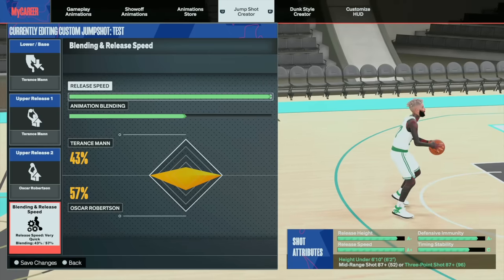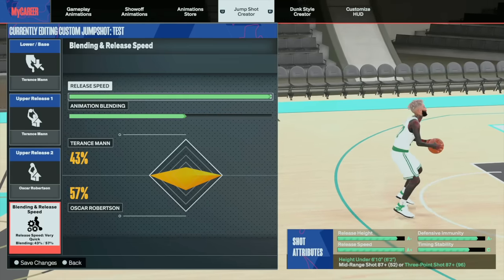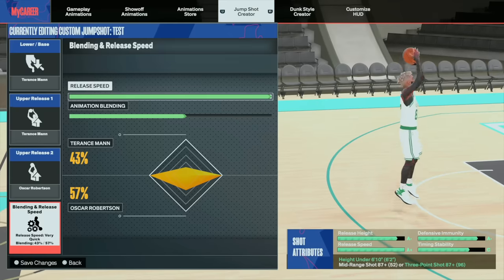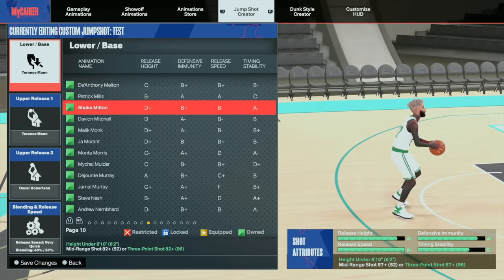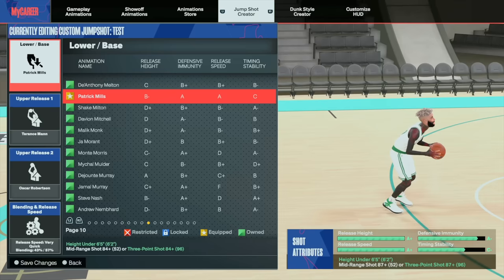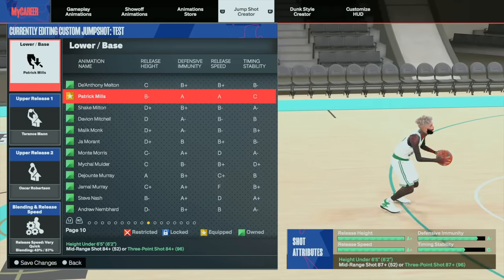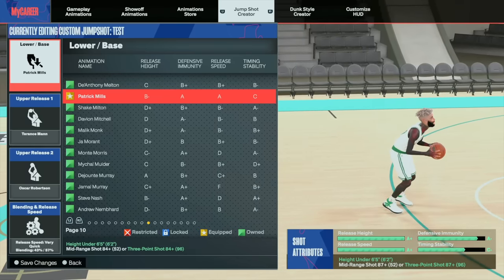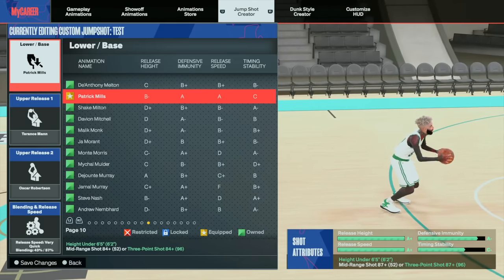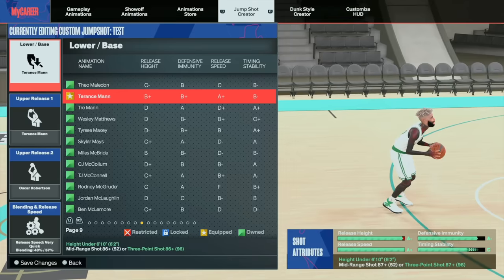For any jump shot on a big guard build, this is a small guard build I'm showing you just to compare Patty Mills versus Terrence Man — to show you that this is the poor man's Patty Mills. What separates Patty Mills is the maxed-out A-plus speed, which is going to put you over the top. You won't get heavily contested because of that maxed-out A-plus. Same immunity too. You cannot get Patty Mills on the 6x6 without glitching it.